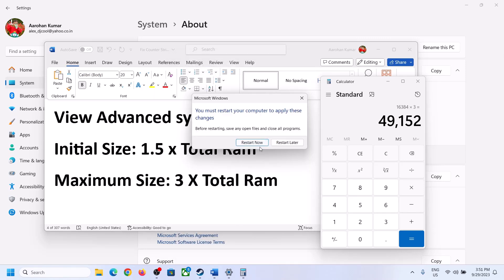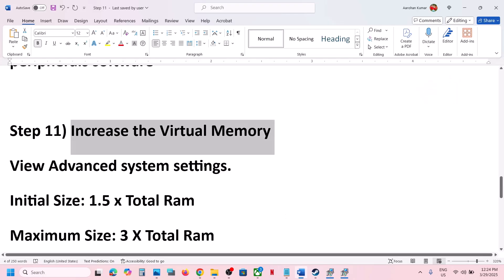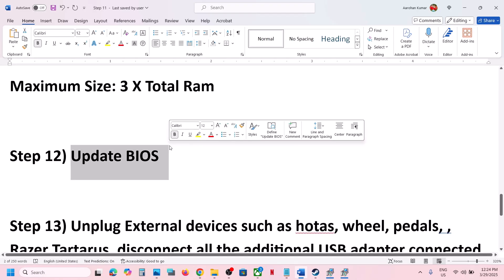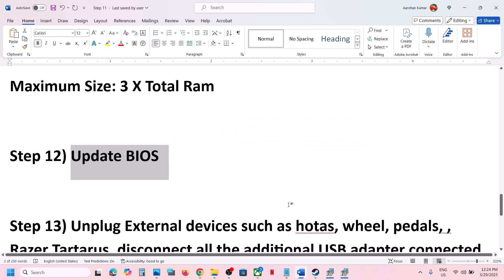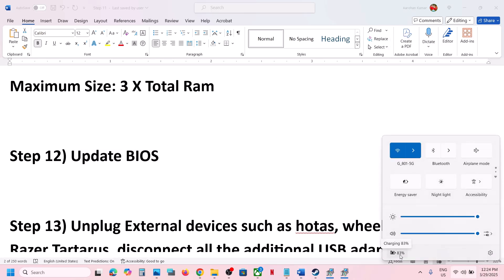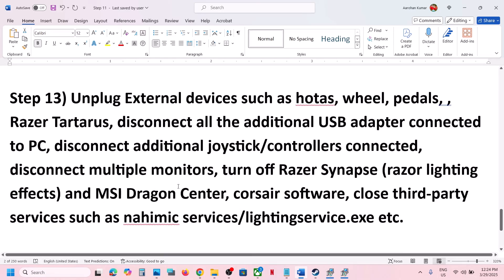The next step is to update the BIOS. Go to your system manufacturer's website, select your model number, and update the BIOS. If you are using a laptop, make sure the battery is above 10% and the AC adapter is connected before updating. After the BIOS update, log into the computer and launch the game.